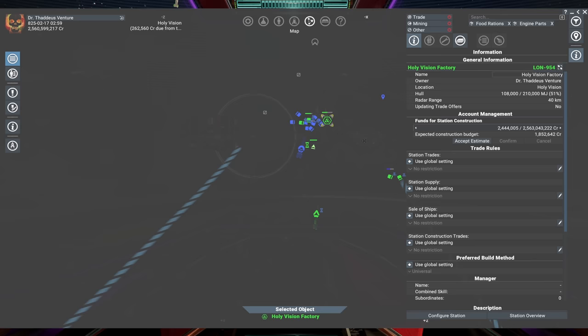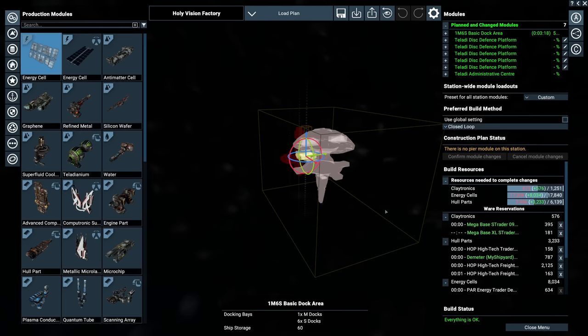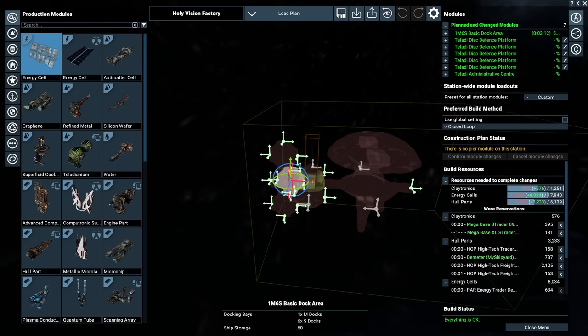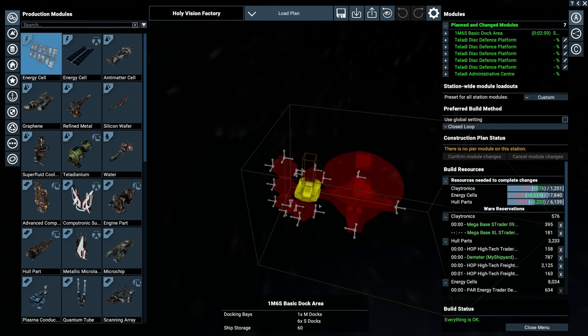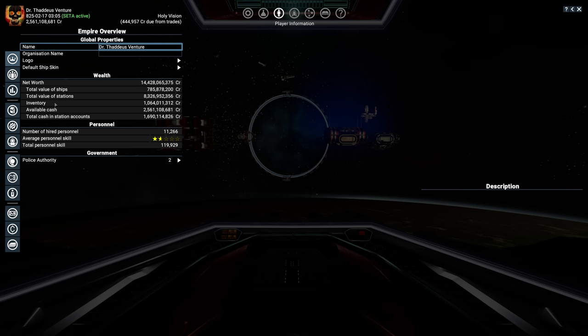We can see the construction going on and under Configure Station it'll show the basic dock will be finished in 3 minutes 30 seconds, then it starts on the first defence disc. The reason it's designed this way is so all the firepower faces forward while also shooting sideways on both sides. You can place additional discs to make it five or six modules, though it gets complicated. This layout works best in terms of fields of fire while still allowing an administrative center to be added later. The docking bay is now complete and construction of the first defence platform is starting.